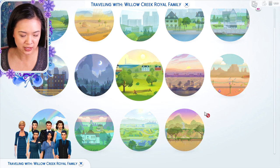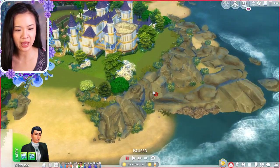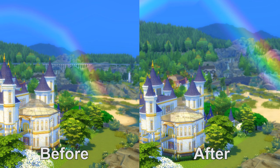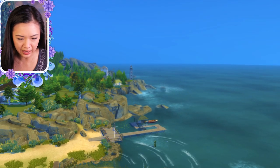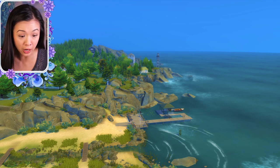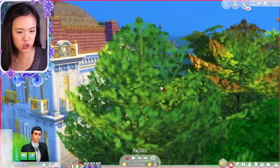Now we're in Brindleton Bay — it was just raining and I got a rainbow, which is so pretty! This is pretty much the exact shot as my before picture, including the rainbow. You can see the highway in the background is gone, and now you can see a waterfall coming from the rocks. No more highway and obviously no cars either. The dock and lighthouse are still there, and those aren't modern, so that's fine.